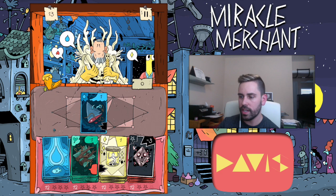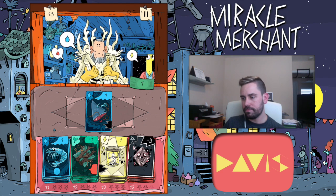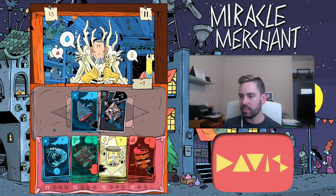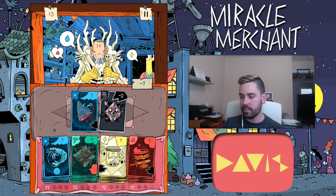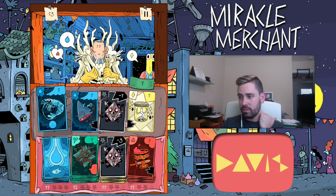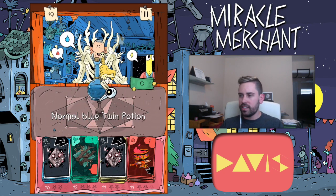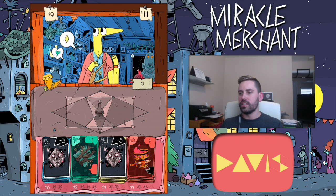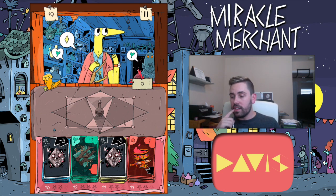This first customer wants blue, so we'll go ahead and throw a blue out there. Since we have the blue with the black bonus, we might as well start with that, then throw a yellow out there and another blue. I'm trying to use each color sparingly — you don't want to run out of all your blues and then have the last customer need blue.